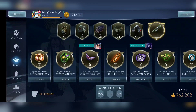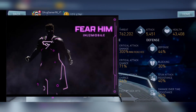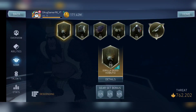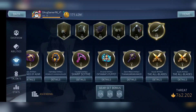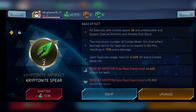Let's move on to the next solo raid: Rise of Krypton, where the free artifact is called the Kryptonite Spear. This is arguably one of the worst free artifacts to get — I have it at only level two. What it does is all specials with combos above 38 are unblockable and bypass special abilities and shields that block it. When upgraded, the number of combo meter hits required to bypass shields decreases.